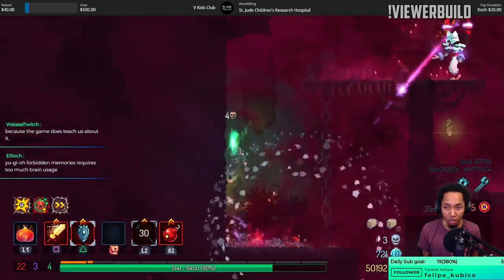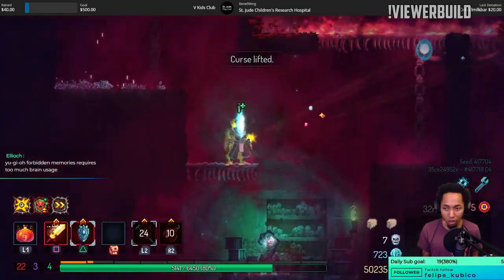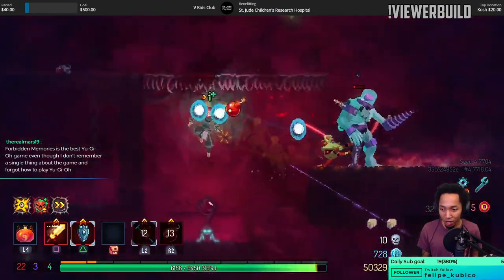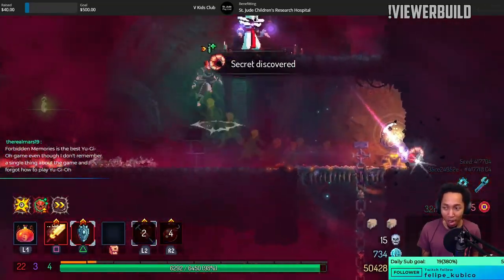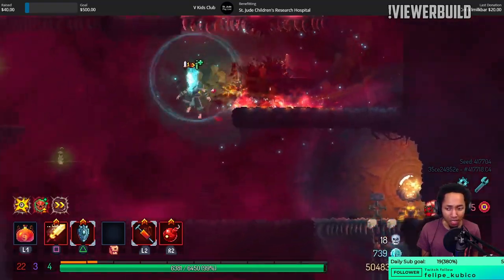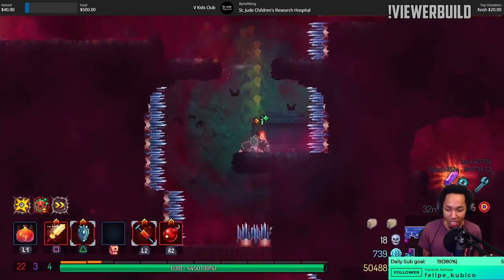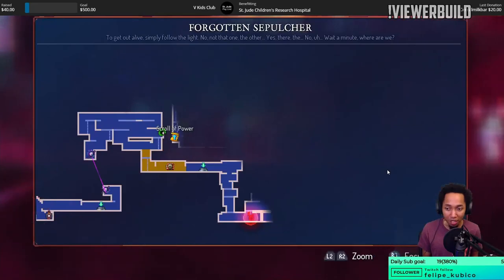Let's go to the Inquisitor — smoke those out. Yu-Gi-Oh Forbidden Memories — does it really require too much brain usage? To speedrun the game, yes, you have to get the right pairings. The final bosses — some of them just drop Meteor Skull Dragon immediately, and you need to be able to answer that. Maybe I've been out of the loop.